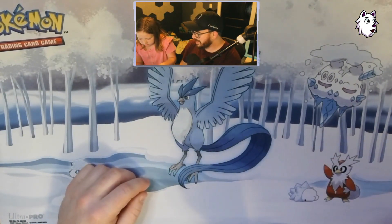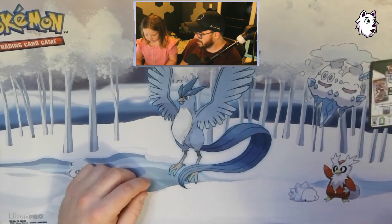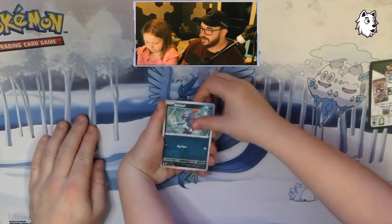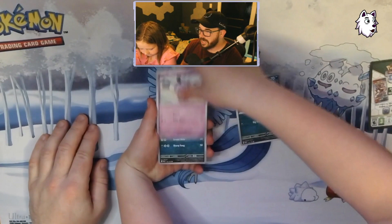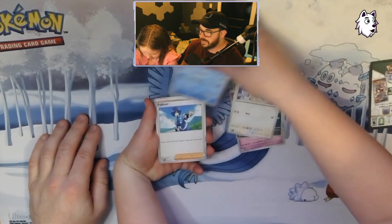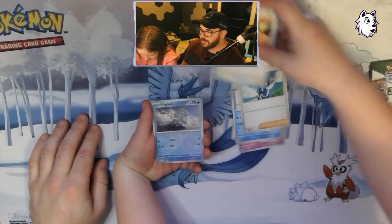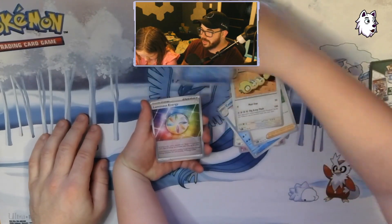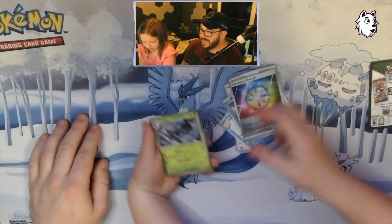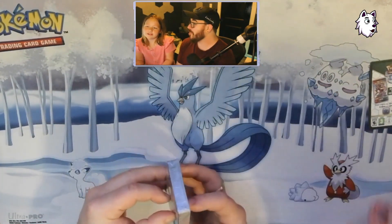The last pack — give me that last pack magic. Sneasel, Gothita, Maschiff, Wingull, Tentent, Falkner, Dunsparce, Frigibax again — reverse, I'm here for that — reverse Luminous Energy. And no Ultra Rares. Dang, that is rough.